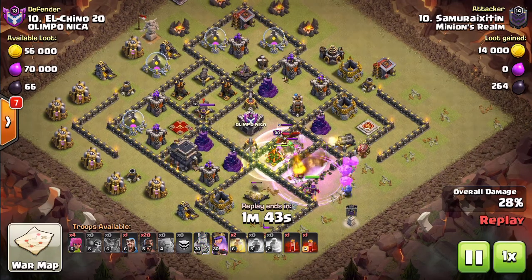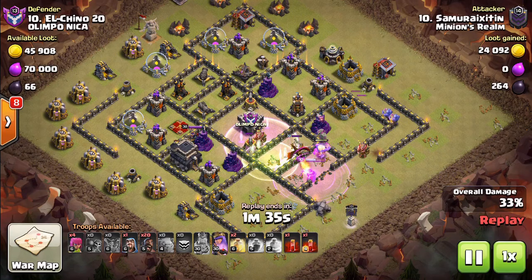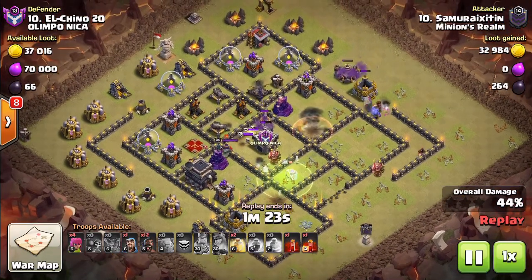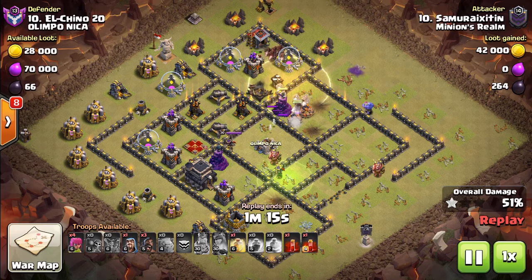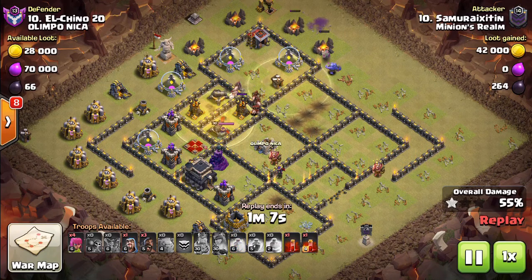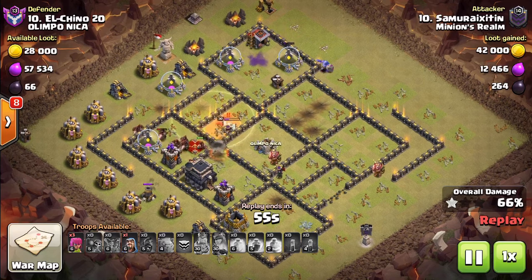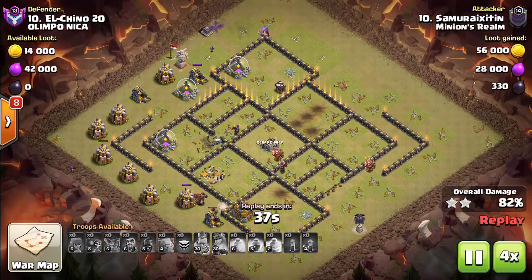I would definitely take a valk and a witch over that any day. My queen takes out his CC but she's gonna go down, and now I just have all these hogs. Look at that perfect heal spell healing all those hogs just on the edge of those triple bombs — and this is actually the second base with triple bombs, so these guys really like to do that. I can just skelly the queen — easy — and now that she's down there's no traps left to take out my hogs because I took those out with my kill squad. I'm really liking that strategy.